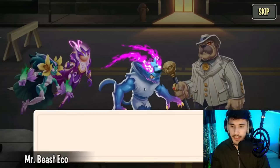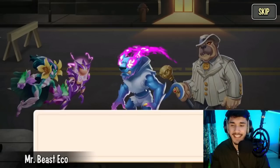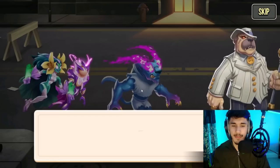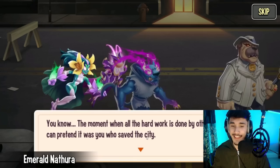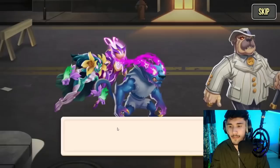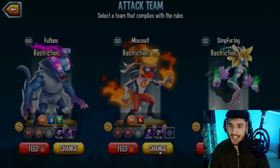Node 24 cutscene — Doncanine is here. 'Surprised? Is it because you sent all your monsters to steal the seeds and none succeeded, or because I didn't come alone?' Emerald Natura (who I thought was Mr. Beast speaking) says: 'You say you have the best intentions — reveal your plan. Maybe you wanted to keep those seeds locked away until your big moment, when all the hard work is done by others and you can pretend you saved the city. Or start a campaign to fill your pockets with citizens' money again.' 'Oh well...' — and they chase him.